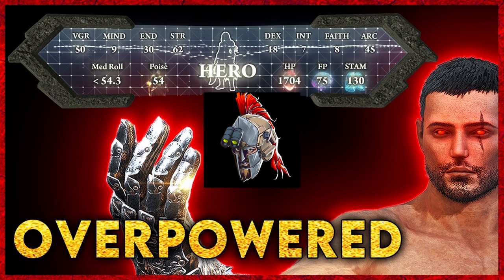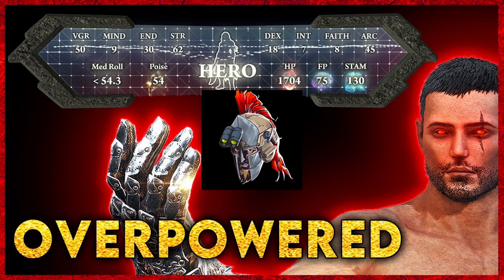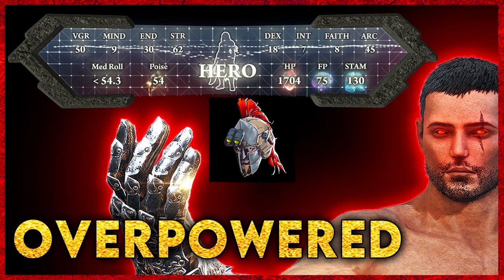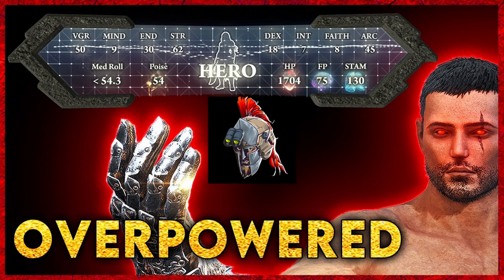We push Arcane to 45 because that's the major soft cap for blood loss buildup. Pushing this build to level 200, you are going to take Arcane to 80 after Strength to take advantage of the occult scaling. Dexterity we only push to 18 to hit our requirements for our weapons, and 30 Endurance is a really good sweet spot for having enough stamina and wearing enough armor to get the poise we need.